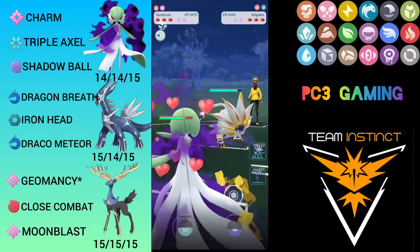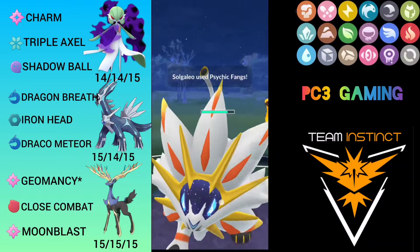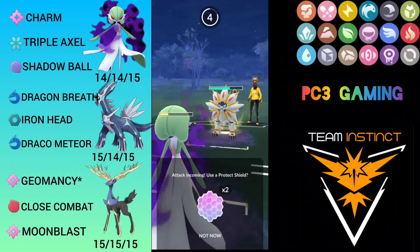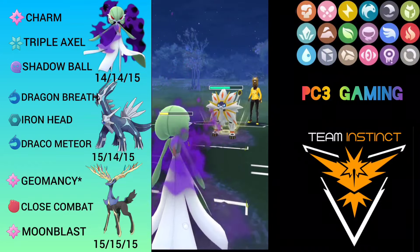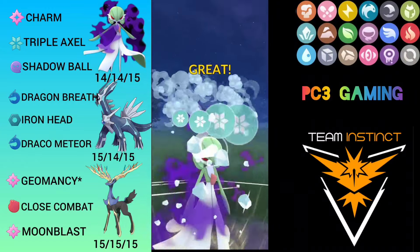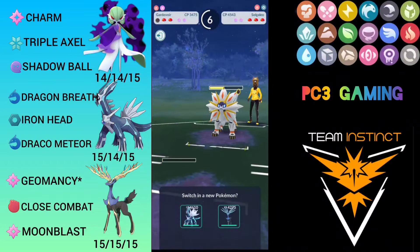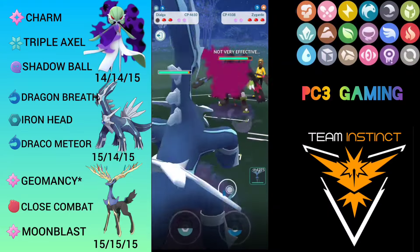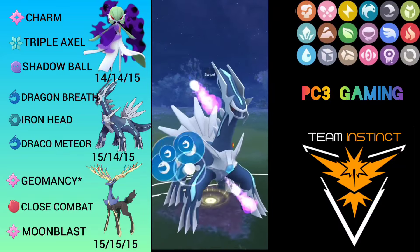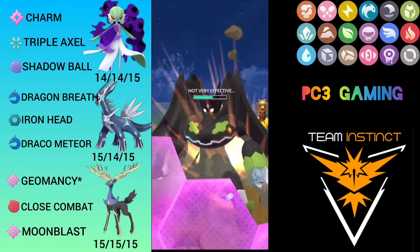Gardevoir versus Solgaleo — that's very bad, but I stay in hoping to reach Shadow Ball to deal good damage so my back two Pokémon can manage to KO it. He throws Psychic Fang which debuffs my defense and I can't reach Shadow Ball. Psychic Fang doesn't KO — I survive with a few HP and throw Triple Axel. Opponent counted it well and comes with Dialga, but he brings Zygarde. I full-send Draco Meteor which might grab the shield or one-shot Zygarde — he shields.